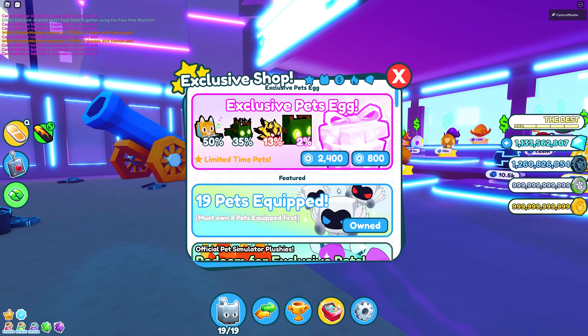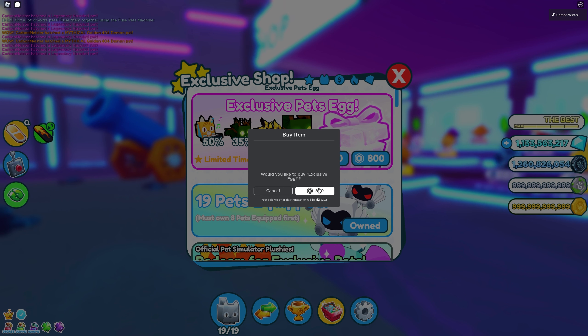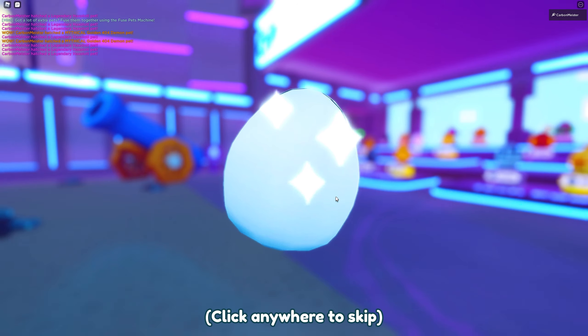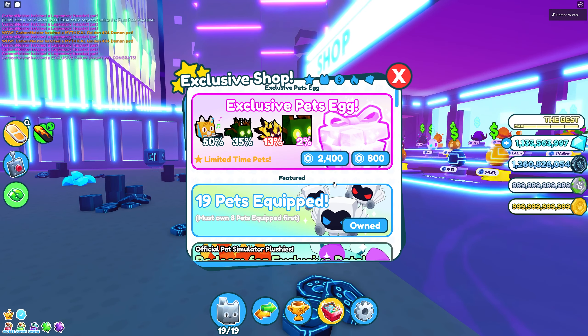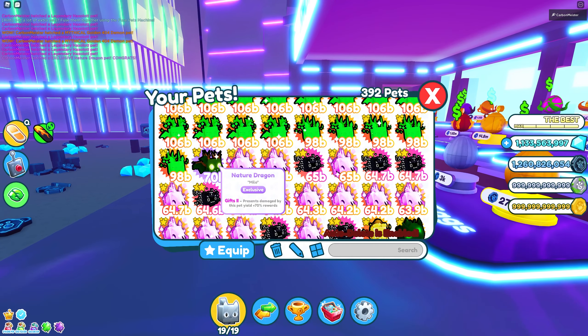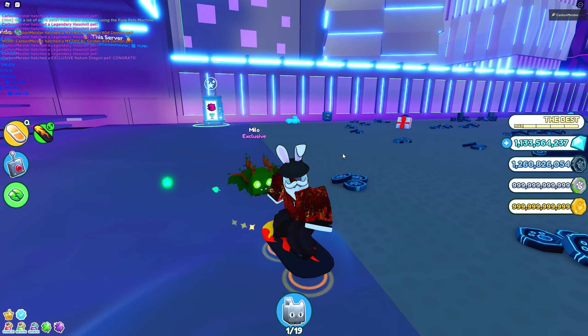For the sake of the video I'm going to open up one of these exclusive eggs — only 800 Robux. If we remember back when I opened the Christmas one, I'm probably going to get the piano cat. But all the pets in here are really cool looking. Let's open that up — we got ourselves the nature dragon! That's not bad. Nature dragon is 70 billion, and it has a very cool looking animation of leaves coming off of it.